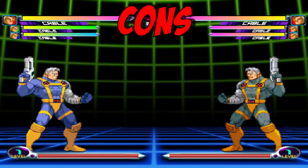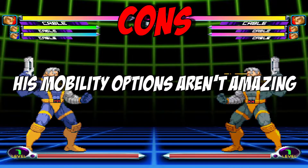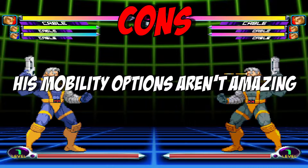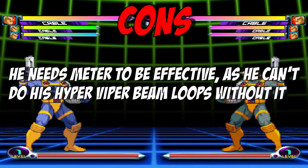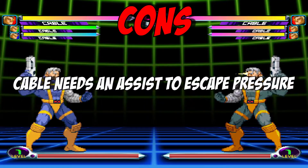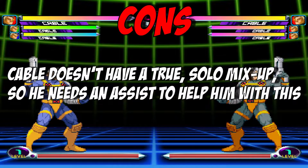Some of Cable's cons include his mobility options, as they aren't anything special — he can't dash in the air, for example, so he can only rely on the universal movement options. He needs meter to be effective, as a Cable with one or less bars of meter won't be able to take out an enemy with the Hyper Viper Beam. He doesn't have any great options for escaping pressure on his own, and he doesn't have a real mix-up to mess with his opponent.